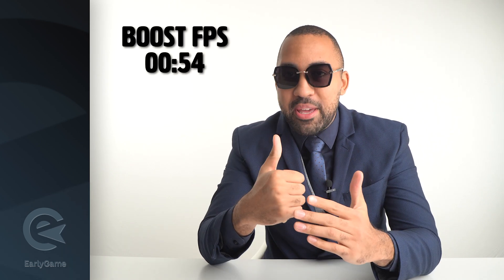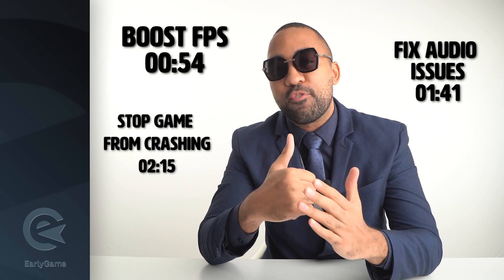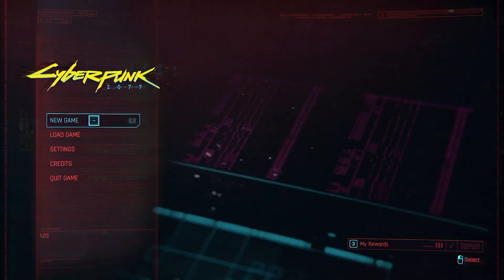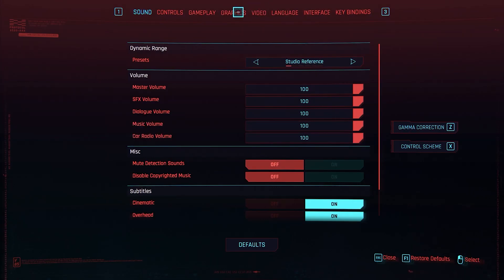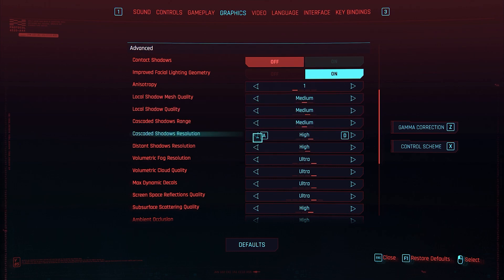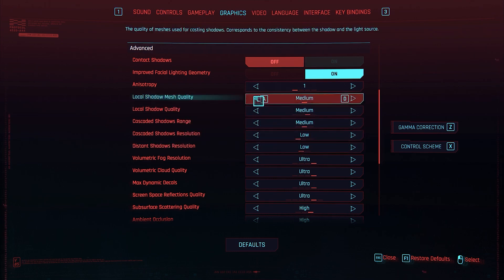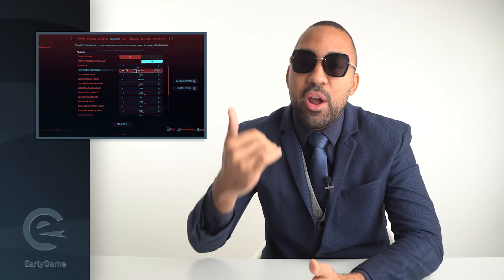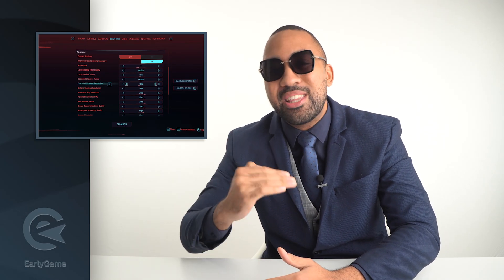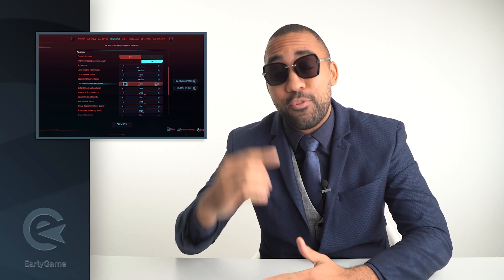We'll show you how to boost your FPS, how to fix the audio issues in the game, and how to stop the game from crashing. Let's start with the frames per second. Go into the Cyberpunk 2077 settings, go into the graphics tab, and from there find cascaded shadow resolution. Turn that off completely or change it to medium or low. Then restart the game entirely to make sure it really works. With this solution, people have been able to go from 20 frames per second to 60 — a huge increase, that's 40 frames per second.